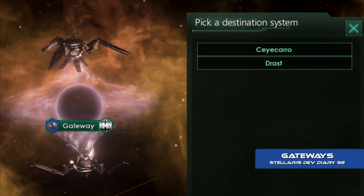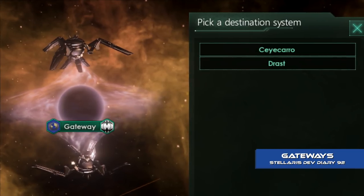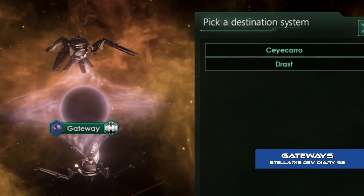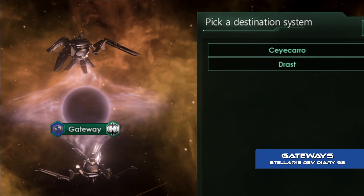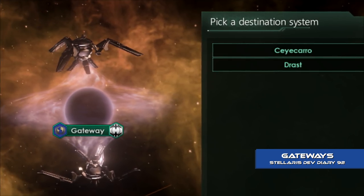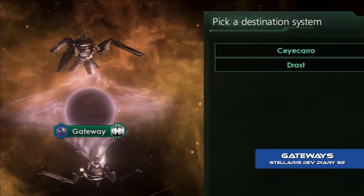A more advanced form of the new wormhole system are the gateways. Somewhat akin to Stargates, gateways are a galaxy-spanning network that allows near-instant travel across the galaxy. Unlike wormholes, gateways allow travel to more than one destination, and require a late-game technology to reactivate and control.